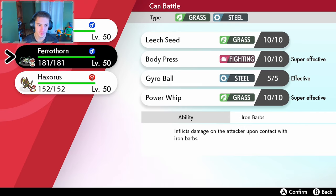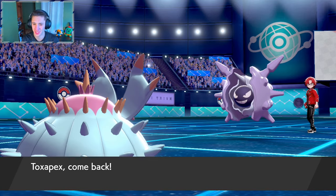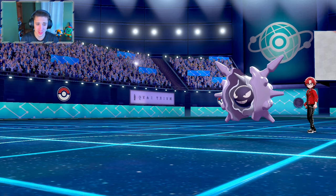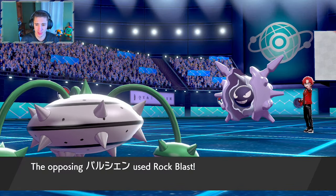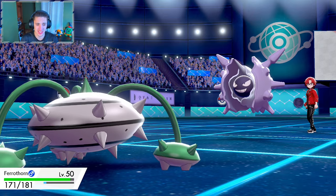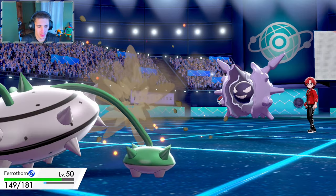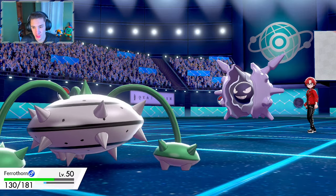He's going to go into rock blast. Ferrothorn can eat it up and then come in with power whip. We're going to roll into our Ferrothorn. The poison is going to do more work on it, but we'll eat up this rock blast. Ferrothorn coming in hot! Rock blast coming out — eat it up! He's going to hit five times, it's his ability I believe. We eat that up, that is fine. Do we go into leech seed?